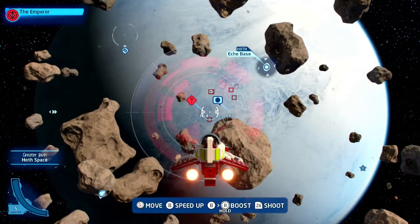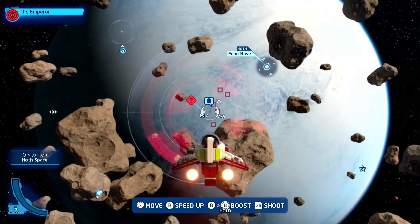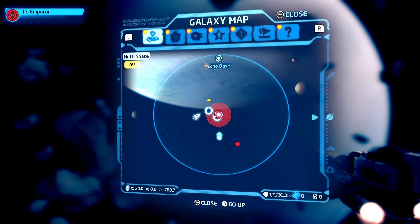Hello everyone and welcome back to LEGO Star Wars: The Skywalker Saga. This is part 67. In the last episode we finished Endor, and in this episode we are working on Hoth Space.